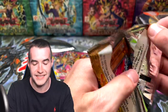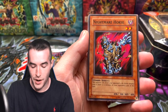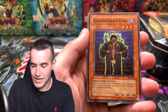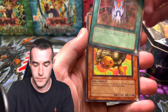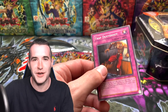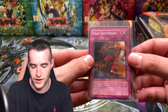Our best pack — Pharaonic Guardian has shown up once again, for the fifth time. We have pulled three Metamorphosis — an entire playset out of four packs. We've got the Nightmare Horse — very creepy. We've got the Trap Dust Shoot — another good one. Gravekeeper's Curse, Banner of Courage, an Agarath Turtle, Disturbance Strategy, and Kyriel. Probably our worst Pharaonic Guardian pack yet. But we still got a Trap Dust Shoot, which we may have gotten in the first pack.